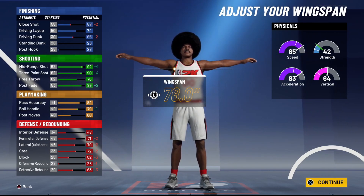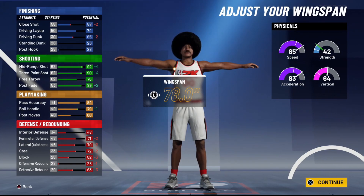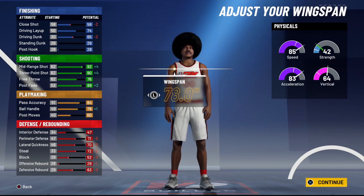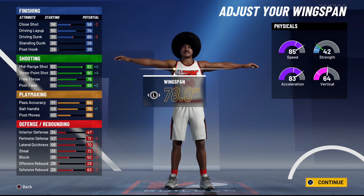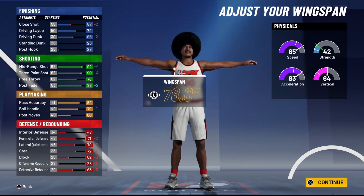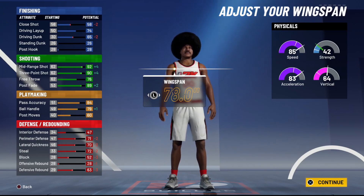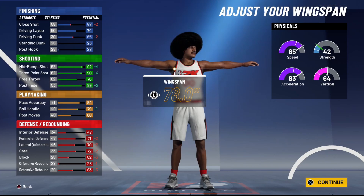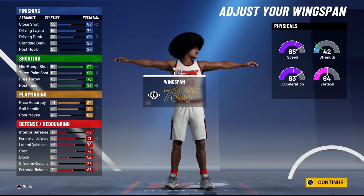Looking at shooting, we have a 92 mid-range, 93 three-ball, and 89 post fade. The three-ball lands at 94 — already above the 85 threshold for consistent greens per 2K Labs, and hitting the 92 threshold which gives an insane green window. Fades haven't been patched in patch 3, so we'll still be able to fade. Since they brought the ball control requirement from 86 down to 80, this build becomes truly devious.